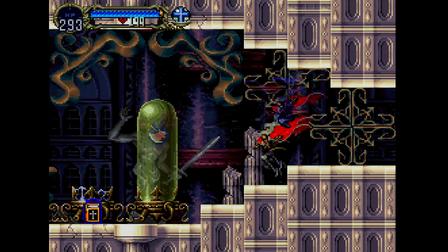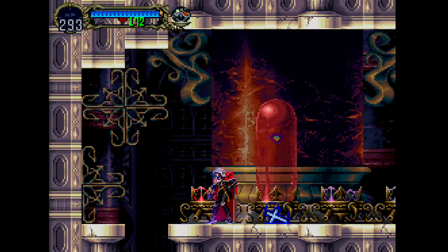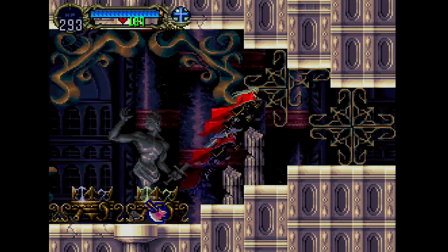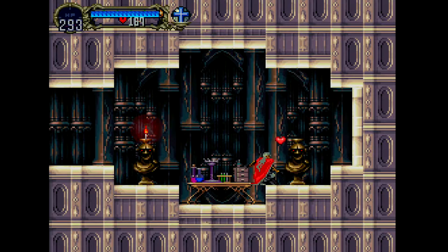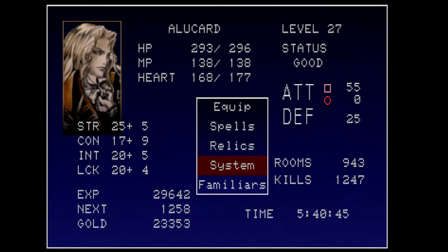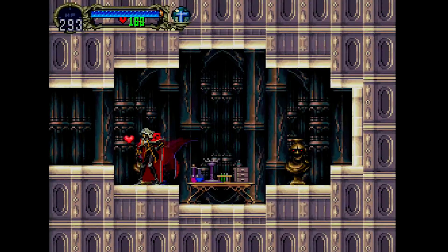Yeah, it's the sub-weapon room — it's where you get pretty much anything you want in the game. I forgot about this thing, the gun or whatever the hell it is. Is there more in this room? No. What is this? Oh, it's the Skill of Wolf, which does something — I don't remember what it does. Relics do... Skill of Wolf special move is Wolf. Wow, that's super non-descript.